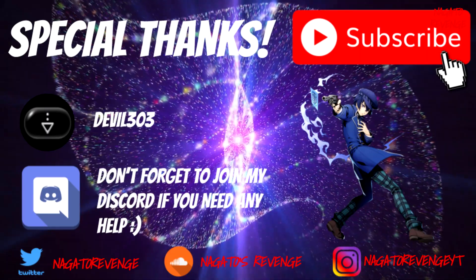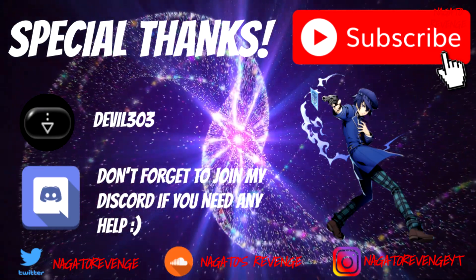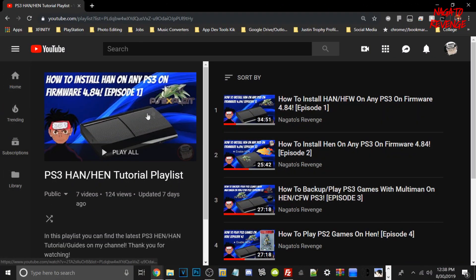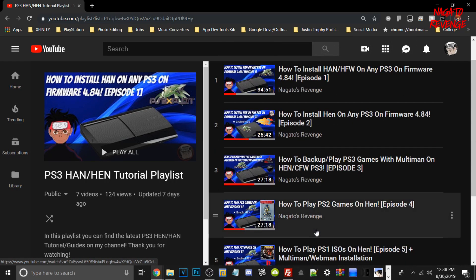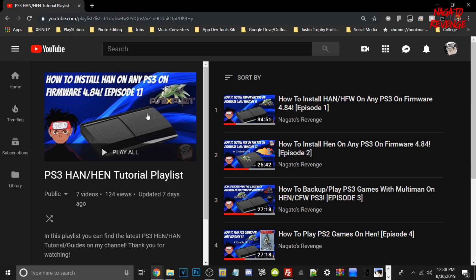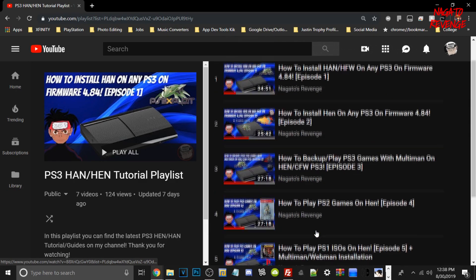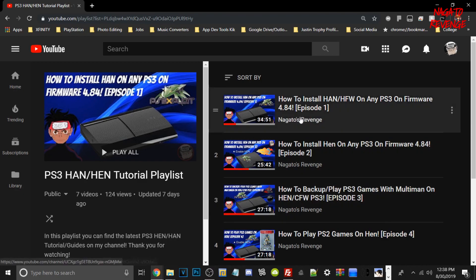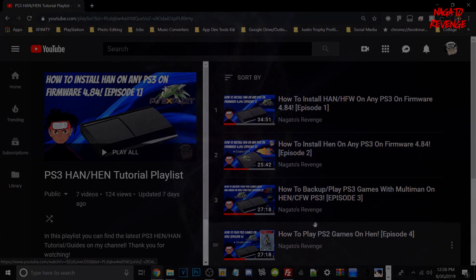Before we get started on the PC side of things, if you're a HEN user or your system's not jailbroken yet and you're on 4.84, I highly recommend checking out my official playlist on my HEN and HAN tutorials. Everything is in chronological order, so if you have a PlayStation 3 on official firmware, follow all of that. Since a lot of the 4.85 firmware updates in terms of HFW and payloads are getting ported, it'll be a good time to learn how to do this stuff on 4.84. With that out of the way, let's get started on today's video.